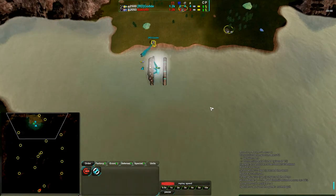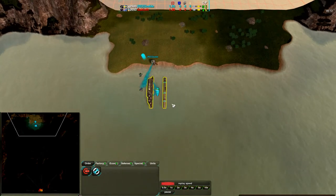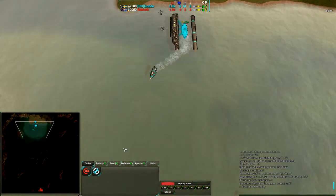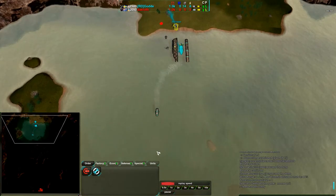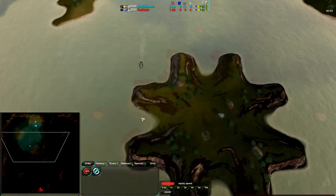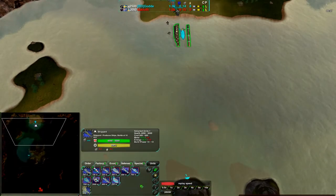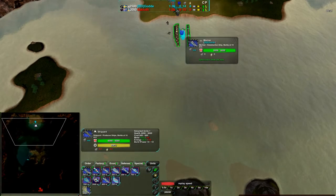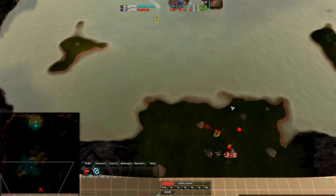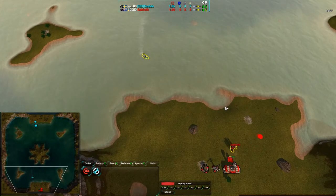Sea play in Zero-K is really full of hard counters. It basically boils down to three things with water: you have on the water which is ships, above water is hovercraft and air, and you have underwater which is submarines, also built by the sea factory. The thing about all this is stuff above water can't hit stuff below water and vice versa. And stuff on the water can sort of hit everything depending on its weapon types.